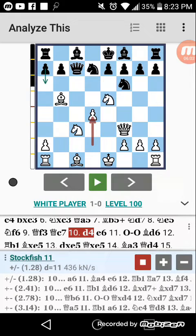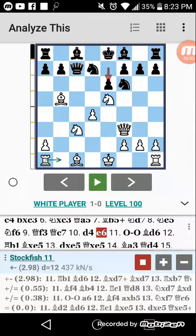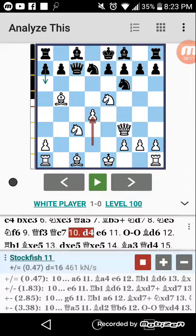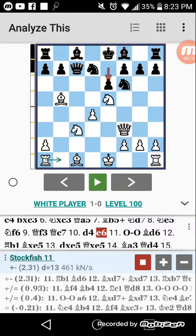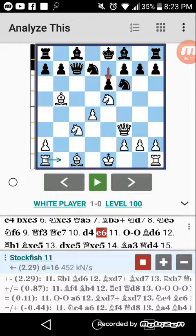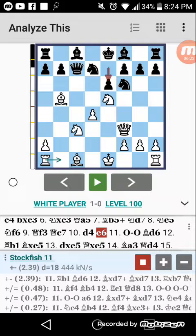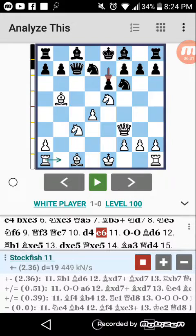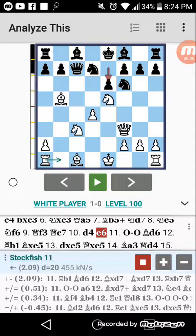He didn't play A6, which is better than anything else — he basically blundered. A6 was the only move he could play that was pretty solid. I wanted Rook to B1 and I'll show you why. Someone in the group wanted Bishop to F4, and someone else wanted to castle. We decided to castle, and one of the members left because they wanted Bishop to F4. It can be pretty hectic sometimes when there are different good moves.